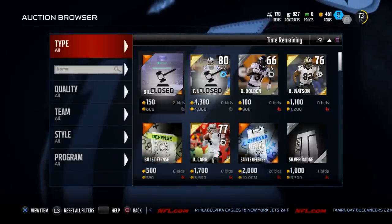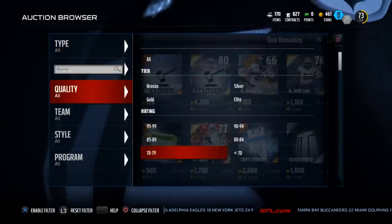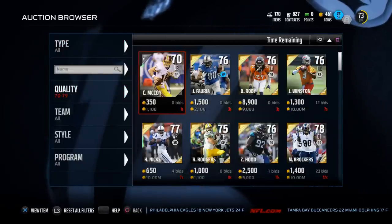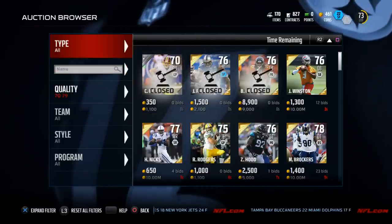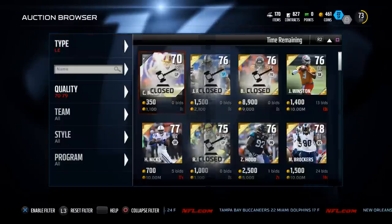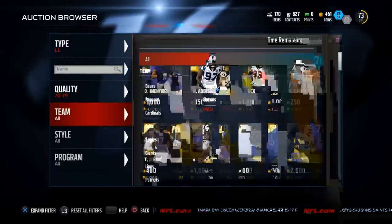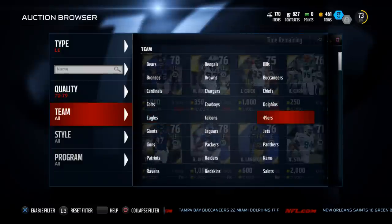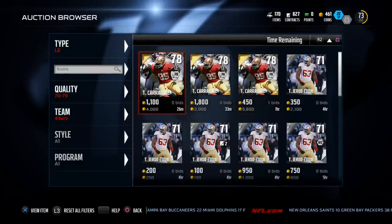It's the defensive side of the ball. We've been doing a lot of offensive sides of the ball but today we're going to show a defensive side of the ball. Normally the tier, especially for the beginning of the year, is the 70-79 range. He plays left end and he's off one of the better defensive teams in the last couple of years, the 49ers — and it's Tank Carradine.